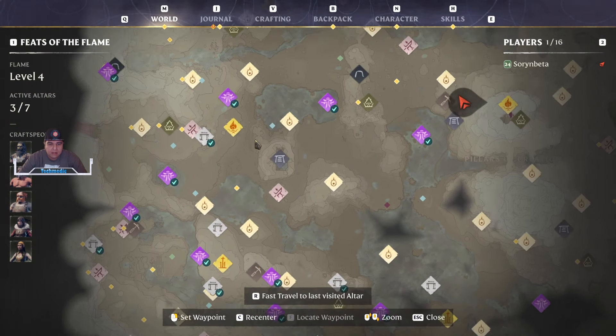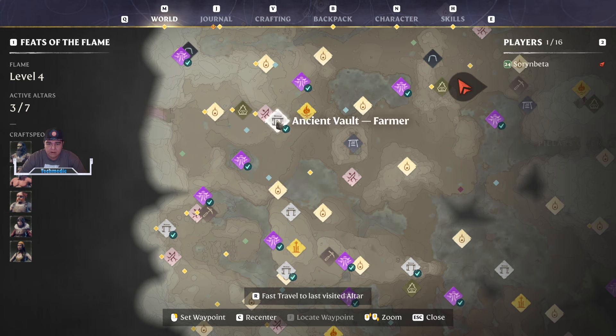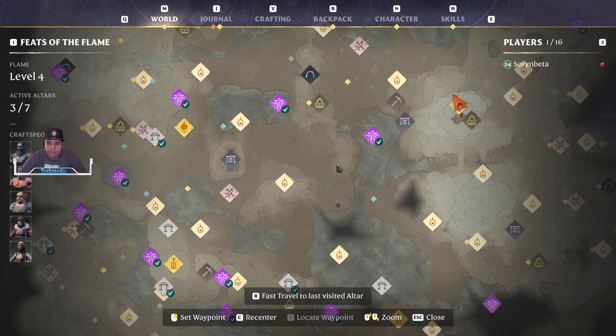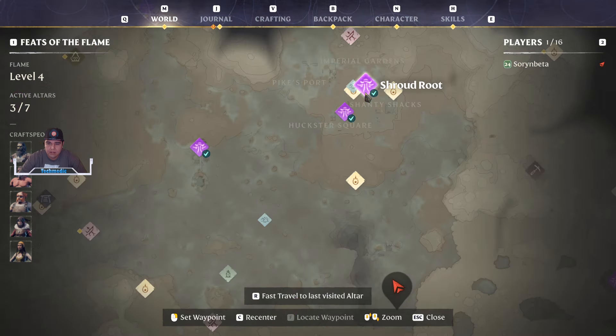Emily is an NPC that you can find north of the Springlands fast travel point. You can glide down off of this once you complete it and pick her up over here at the Fault of the Farmer. Very easy to attain — there's some treasure at the bottom that you can pick up behind a secret wall.